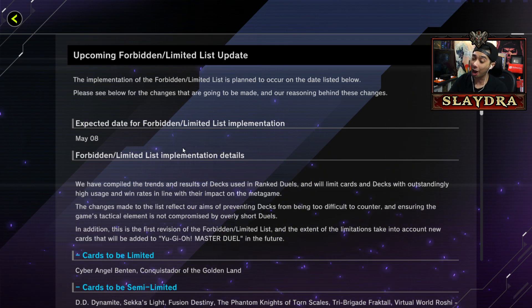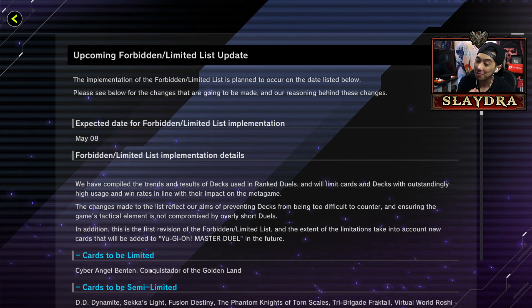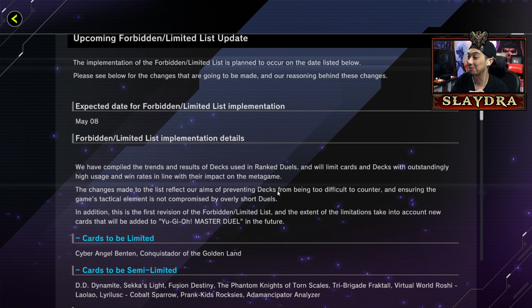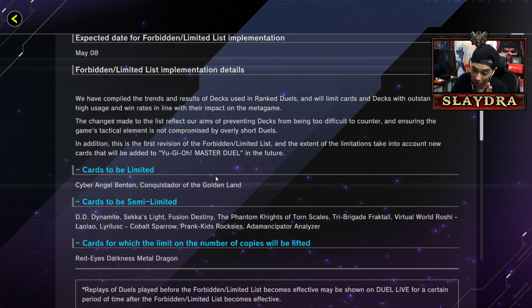This is my reaction to everything. The first two cards I did see: cards to be limited are Cyber Angel Ben 10 and Concursidor of the Golden Land. This basically hits Eldlich as well as Drytron. Ben 10 actually hits other things too, but those decks will see a little less play. The main problem I think is really Skill Drain, which people want hit, but there's other things here.